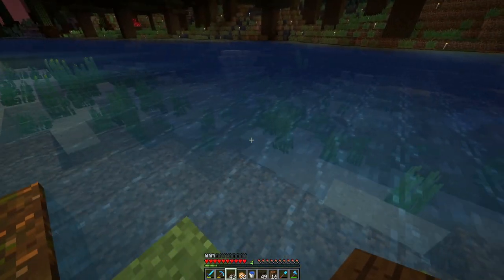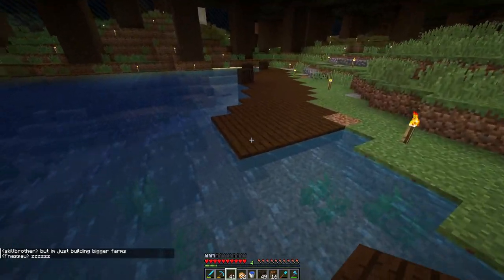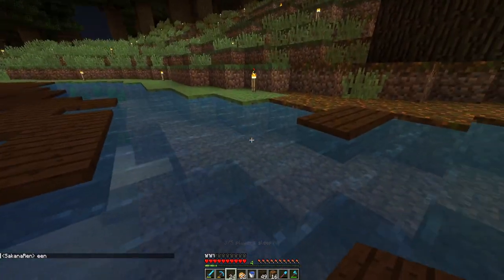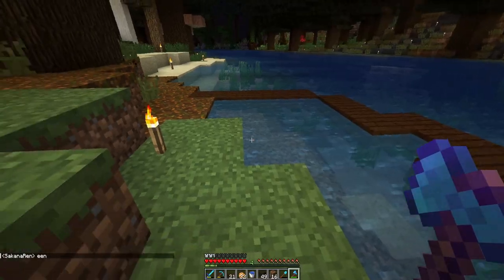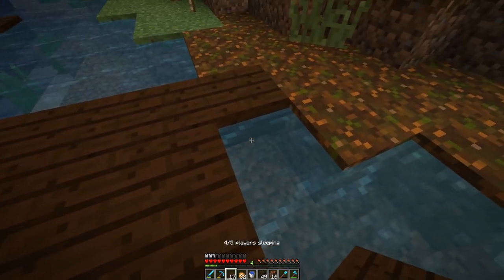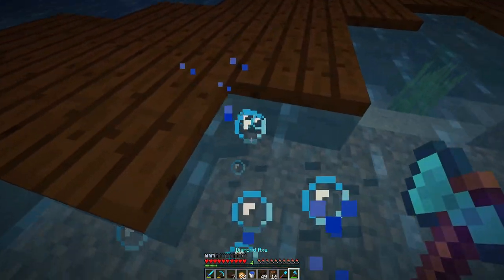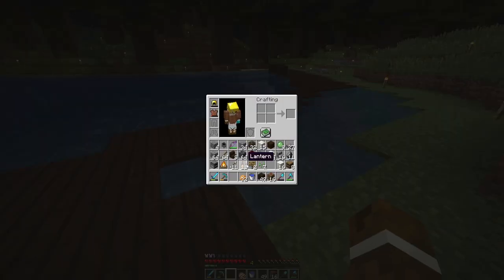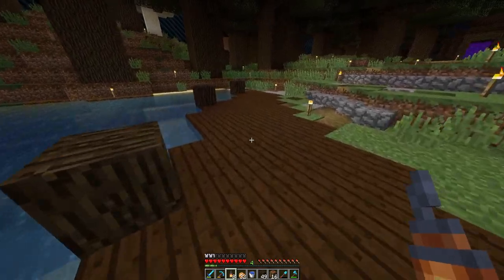I think I'll have this dock come out to here — I'll just use that as kind of a marker. I'll make it a little more natural. I don't have torches, so I'm just going to put lanterns down for now. I will be hanging these lanterns up eventually.